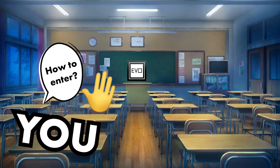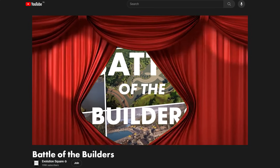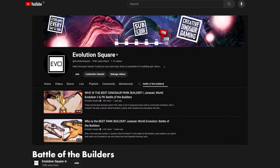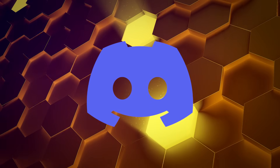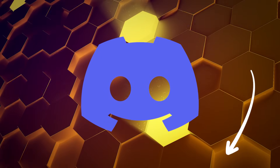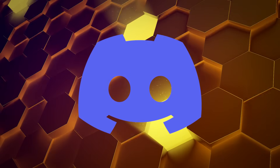How do you participate in Battle of the Builders? All of the information is going to be in this video, so if you want to compete, make sure you watch the video in full. For starters, you need to be part of the official Evolution Square Discord, which is linked below, because that is where you will enter your submissions in the appropriate channels.